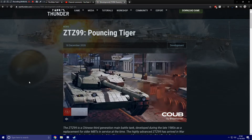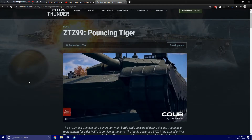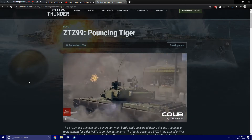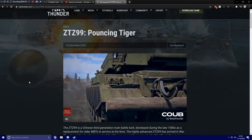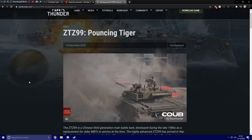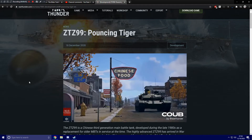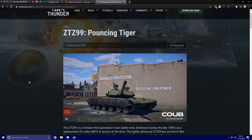They've done the dev blog on the ZTZ99 or Type 99 a day after the update had actually released — well, actually it was on the same day that the update released, but it was like 12 something hours later. So I'm still going to be covering it, but just as a quick reminder, the update Hot Tracks that this tank came with is already out and on the War Thunder International client. If you haven't installed it yet, go ahead and install it and you can play with this tank, research it, buy it — it's there, ready to be played with.